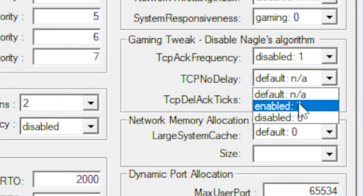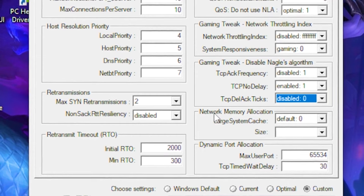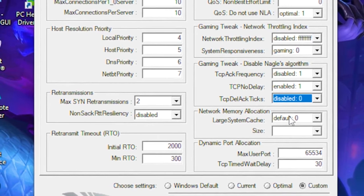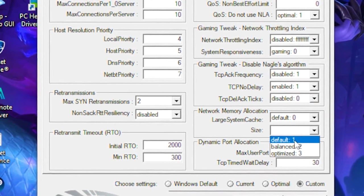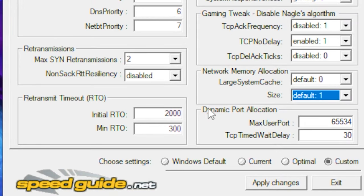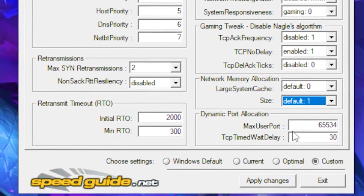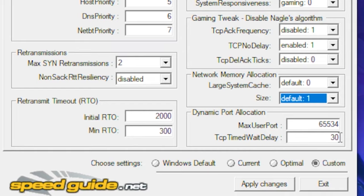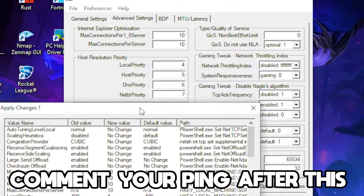Go to TCP No Delay and enable it by setting it to 1. The setting below that, set to Disable. In Network Memory Allocation, leave both the allocation and size on Default. Then go to Dynamic Port Range, leave it on 65534, and set the value below it to 32.